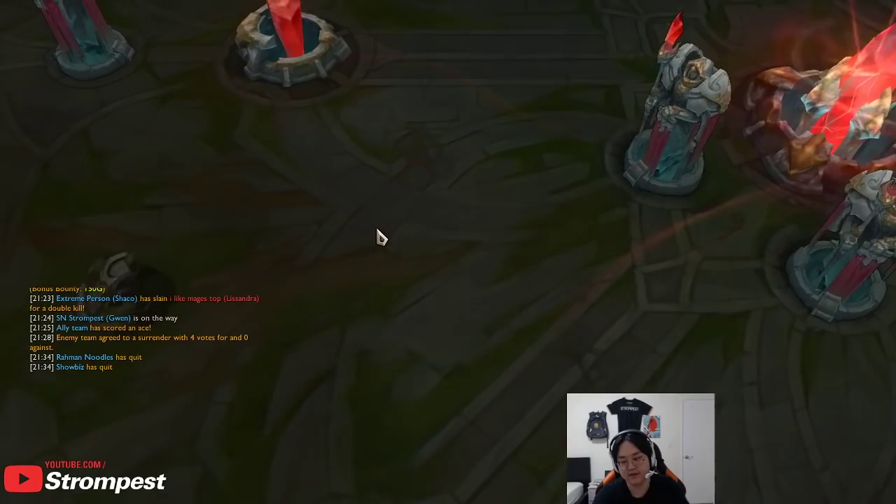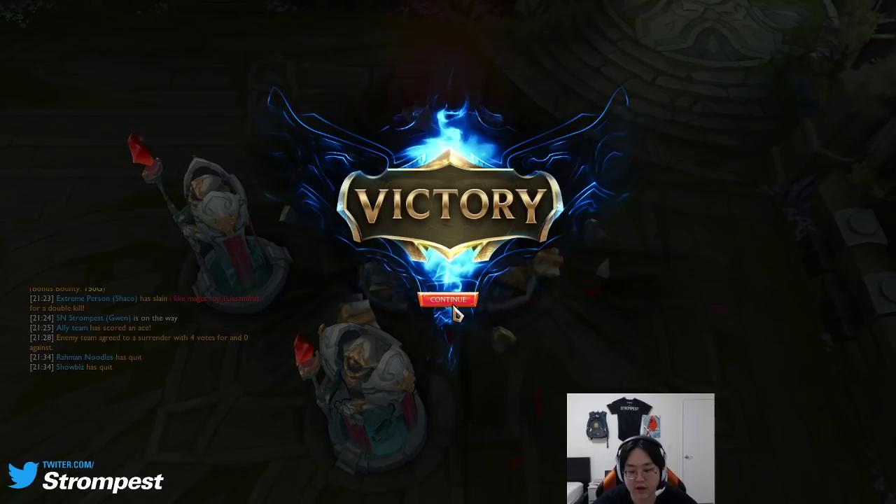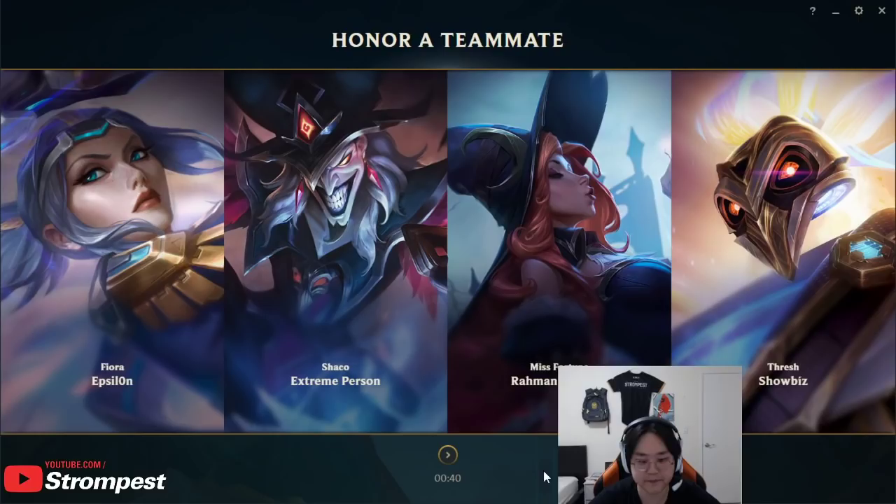This is basically her core items. After that you want to get Zhonya's so you can dominate fights more and stay alive. Staying alive is extremely important on this champion, so keep that in mind. We'll take a look at the damage we dealt and all that.